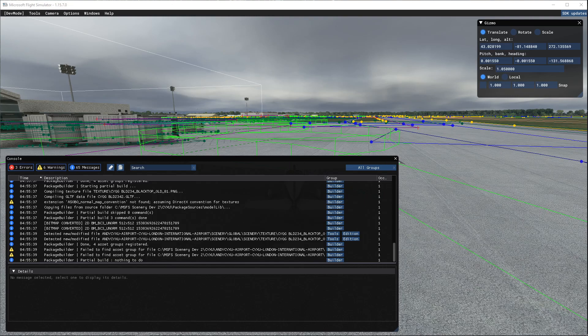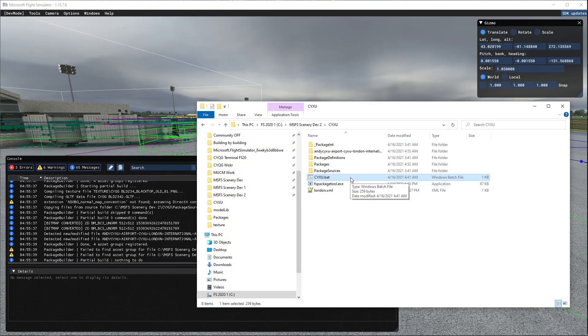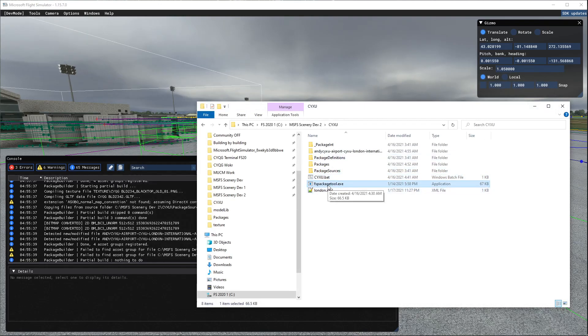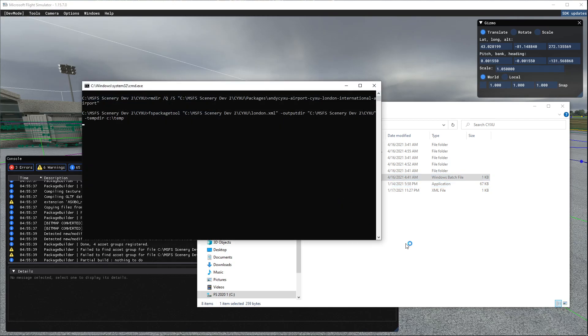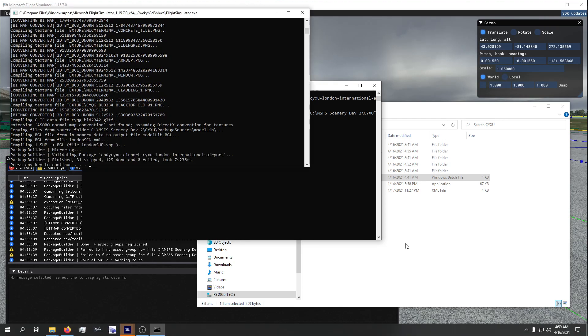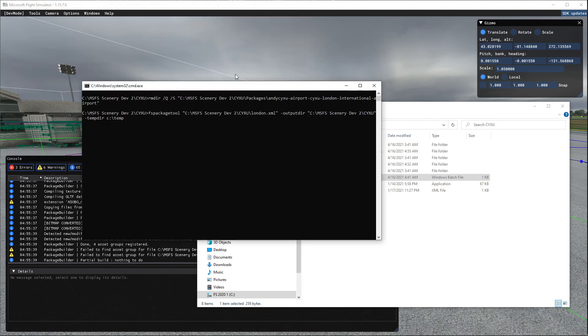We're going to run this BAT file now. So I just run it right here — okay, it's just going to do its thing, it takes a little moment. I actually didn't close the project before running it, but that's okay, I'm going to close it and reopen it because I think you might have to do that — we'll find out soon enough. Hopefully I didn't have to close it first, but I left it open so we'll see what happens. Let's finish this and close that.